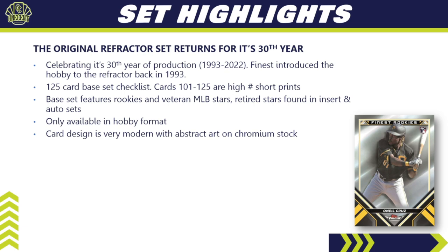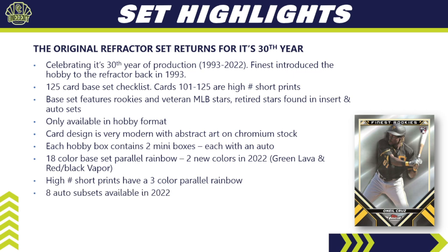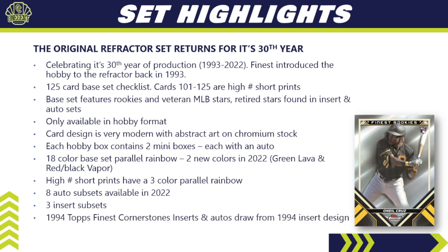Each hobby box contains two mini-boxes, each with one auto, for a total of two autos per hobby box. This year there's an 18-color base set parallel rainbow, with two new colors for 2022: the green lava and the red-black vapor. The high-number short prints have a much smaller parallel rainbow with only three colors. There are eight auto subsets and three insert subsets available in 2022. The 1994 Topps Finest Cornerstones insert draws from an original insert design from way back in 1994.